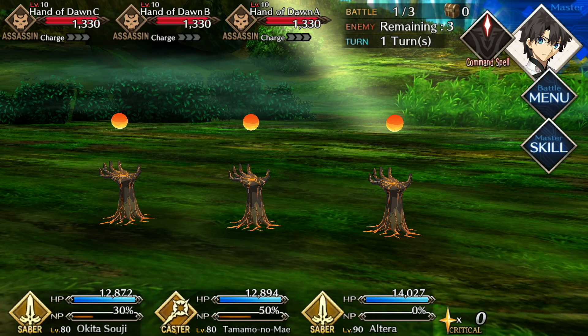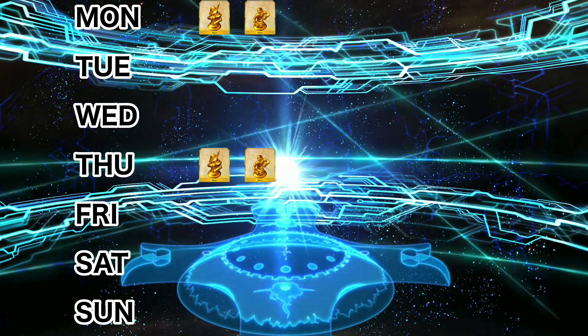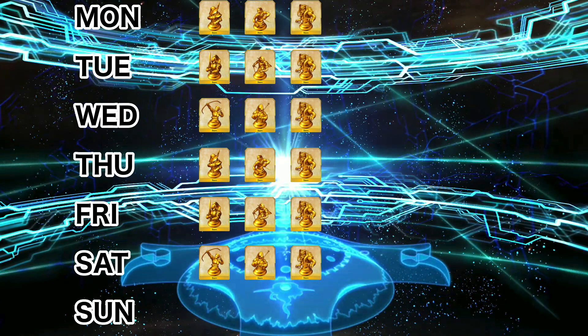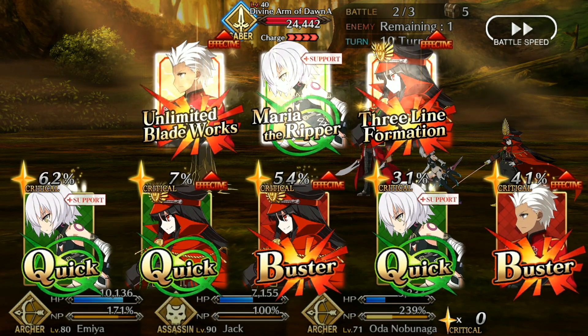Each quest will present you with three battles against enemies of three different classes. The first two classes rotate depending on the current day of the week. You'll see Lancers and Assassins on Mondays and Thursdays, Sabers and Riders on Tuesdays and Fridays, and Archers and Casters on Wednesdays and Saturdays. On all six days, the third enemy class will be Berserker. On Sunday, the enemies you face will be a random selection of all seven servant classes.